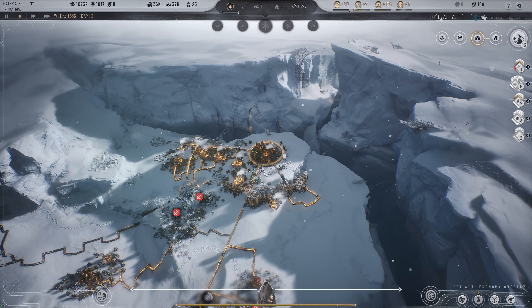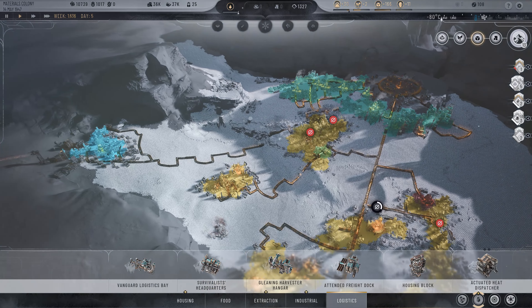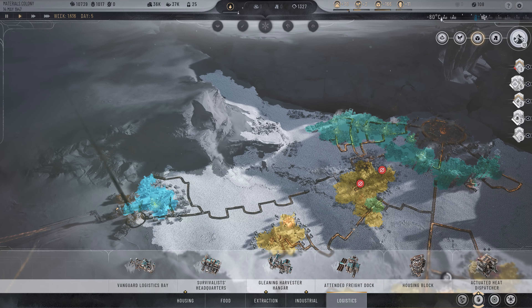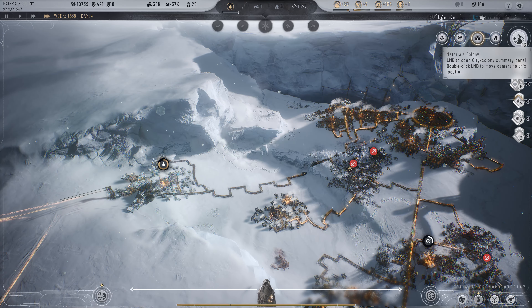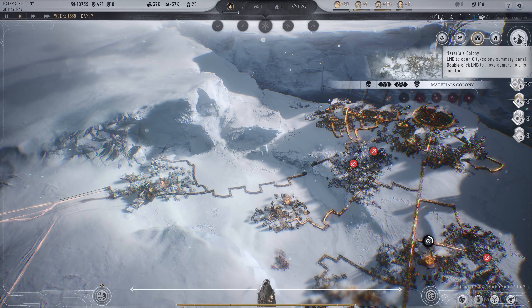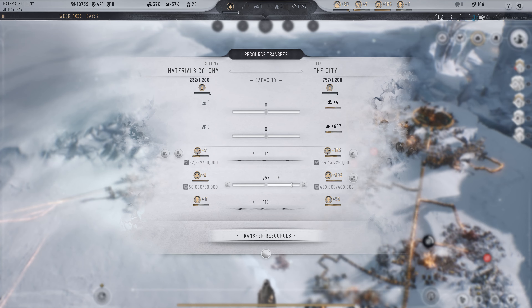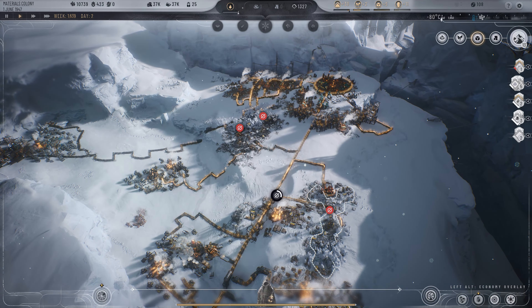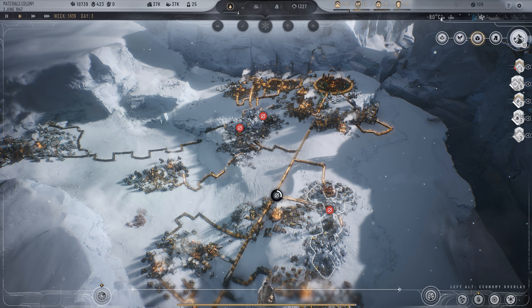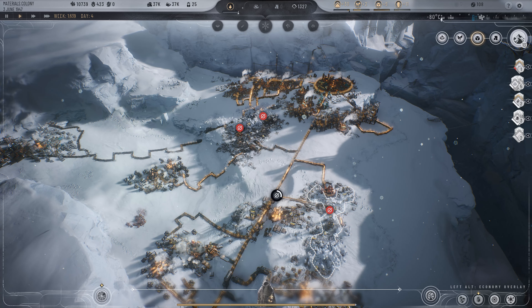You can do that for all your colonies and expand your production and resource network. You can build a few extra logistics buildings and transfer even more — up to 1,200 resources. It's great. Make sure to always provide the necessary goods, food, and materials to your colonies.